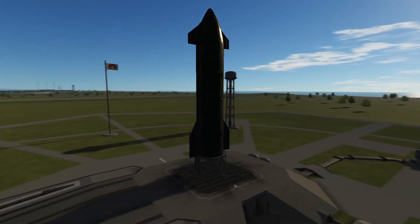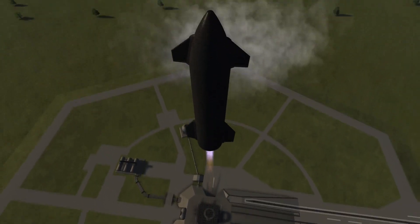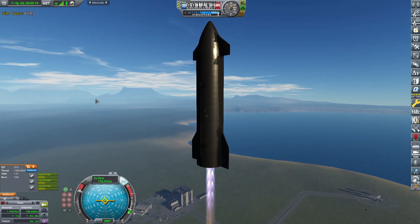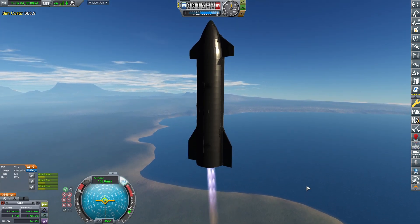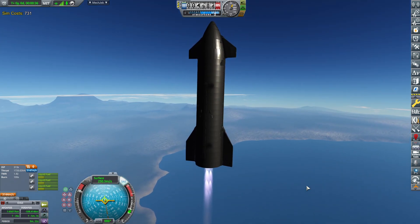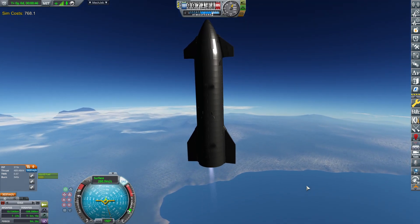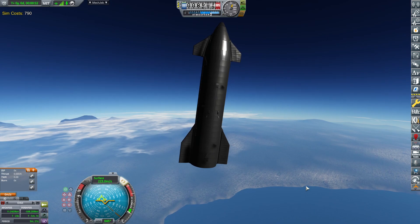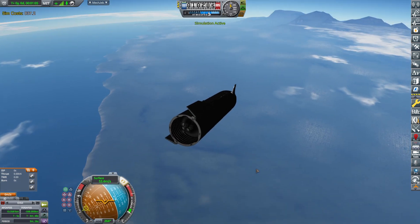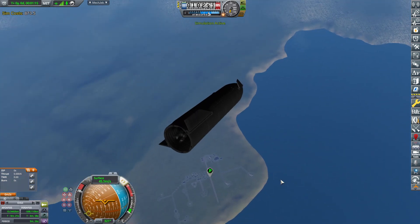We're going to do another high altitude test because I want to see how this vehicle behaves. The idea is to get to a 12 kilometer apoapsis, then slowly descend, flip, and hopefully land — this time without the landing legs. Three, two — only burning on one Raptor just to kill it off. It's a little bit different than what SpaceX used to do but I'm hoping it will be close enough.